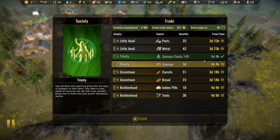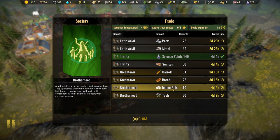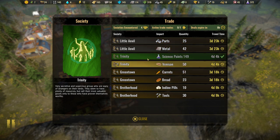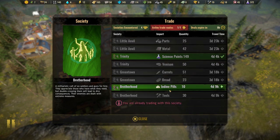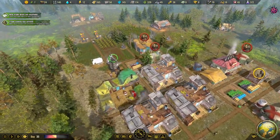The science deal seems to be done now so we could go for something else - iodine pills. I don't really need most of the other options. No food problem so let's go for the iodine pills and see what they're about, perhaps we'll need them for something.